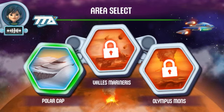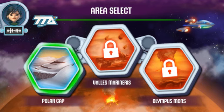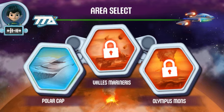To reach Aunt Frida, we'll have to drive through several areas of Mars. This is the Mars Polar Cap. It's really cold here.